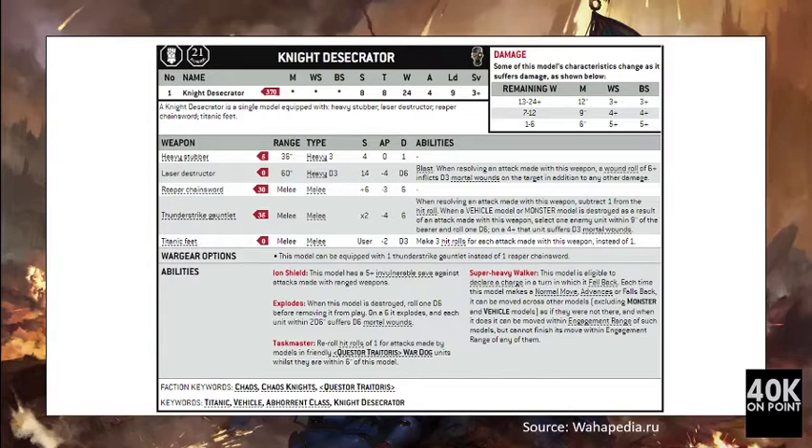All the knights analyzed in this video are from the Aberrant class, so they have very similar statistics. They all have 12 inches of movement, 3+ Ballistic Skill, Strength 8, Toughness 8, 24 wounds, and a 3+ save, plus an Iron Shield that gives them a 5+ invulnerable save against ranged weapons. They are all Super Heavy Walkers, so they can fall back and charge and can move above infantry units.